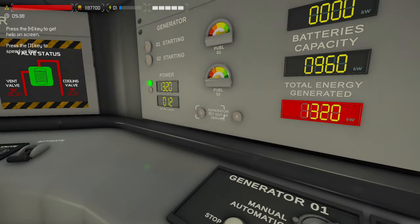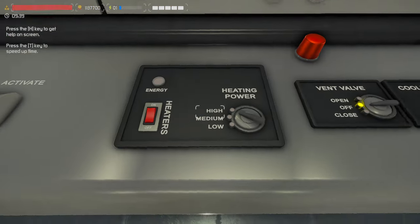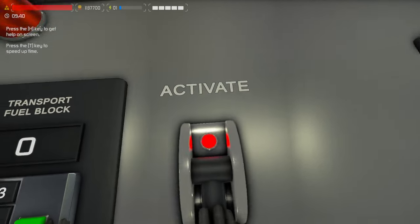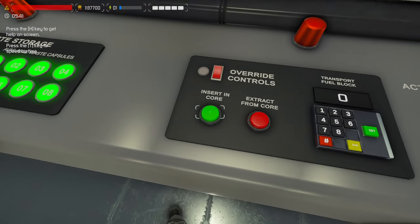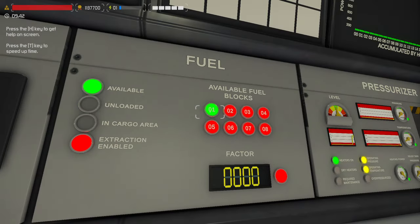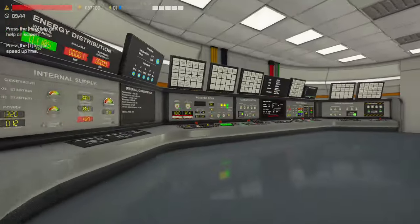That way it will auto turn off. Then the pressurizer — it's on high, so you can just go ahead and start that. It does take a little bit to warm up. Then we're going to turn on the fuel loading. It says unloaded, and in the cargo area you can literally just click insert, and that'll take it and put it in the core.